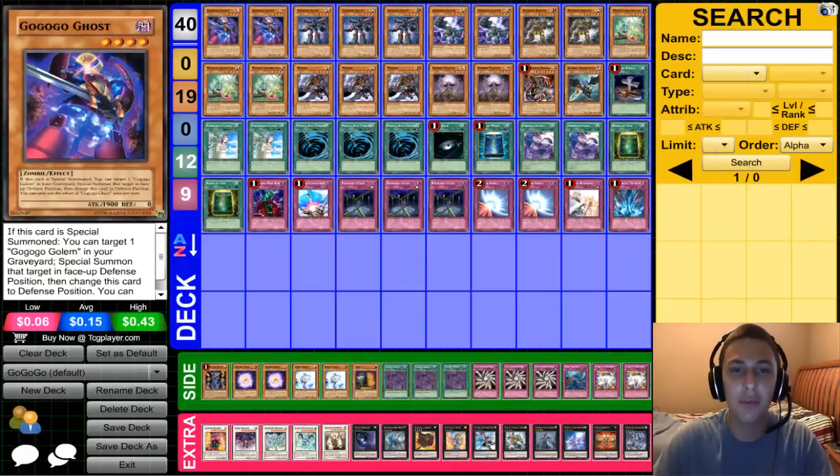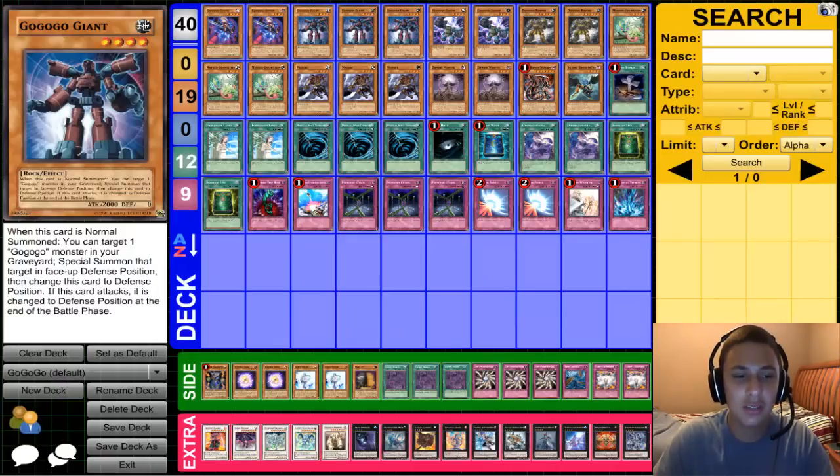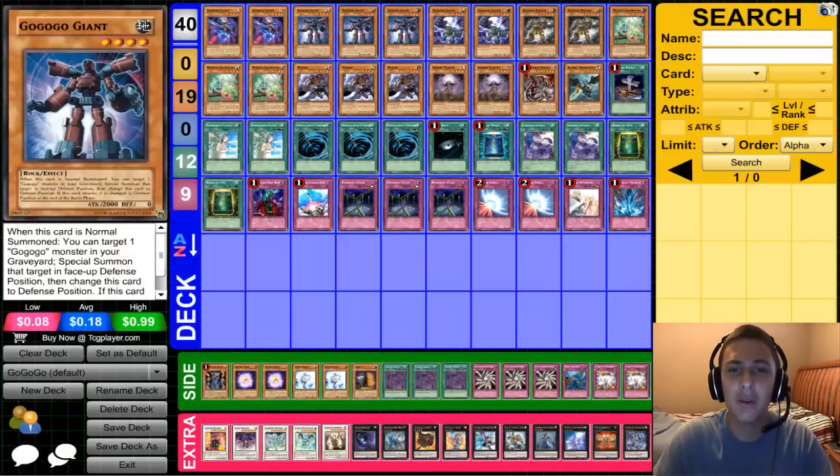I play three Go Go Go Giants. When this card is normal summoned, you can target one Go Go monster in your graveyard and special summon that target in face-down defense position, then change this card to defense position. If this card attacks it has to change to defense position. He brings instant Exceeds and he's level zero defense, which is going to be very very key.